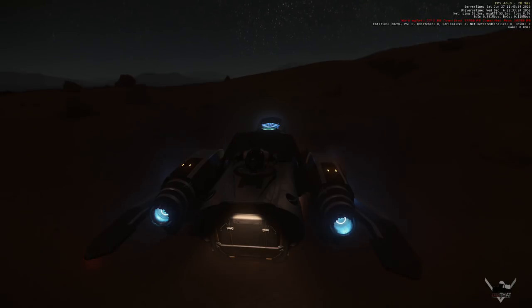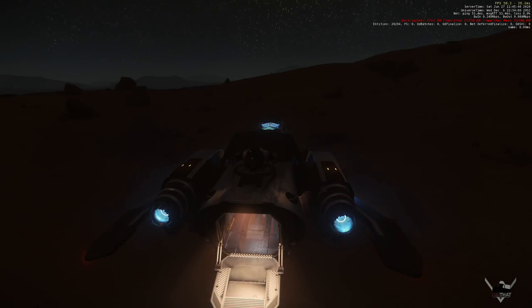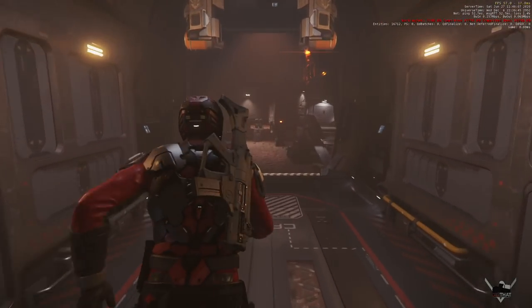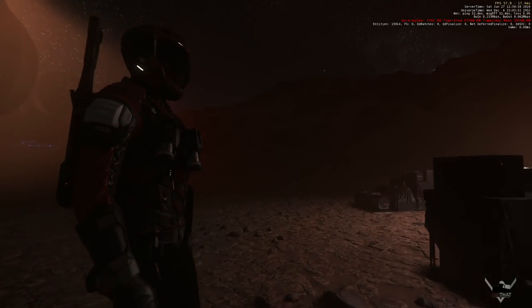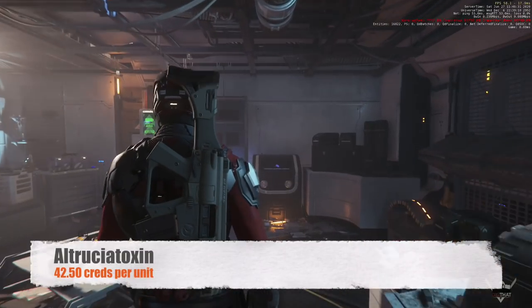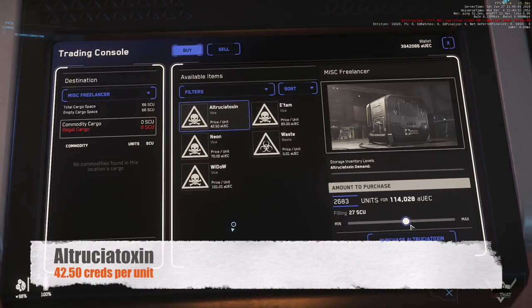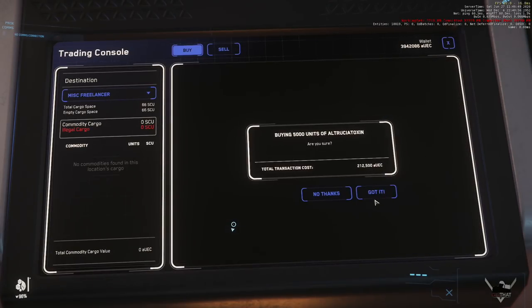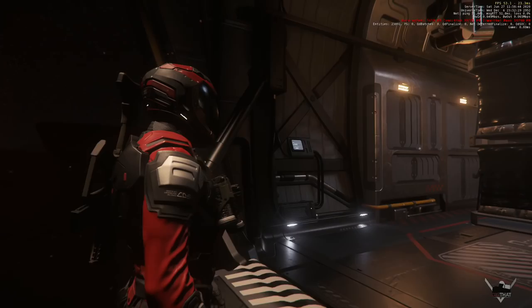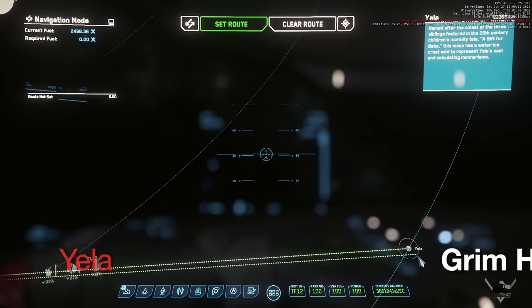Once you've landed on that patch of sand, hop on out — make sure you're at least rocking an undersuit because it's hot. Al-to-the-Trucha Toxin is what's hot in the streets right now, so go ahead and fill her up for $42.50 a unit. At max it should take you no more than two transactions, but more likely just one. Then head back to the ship, take off, and set a course for HEX.